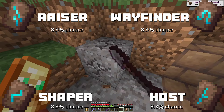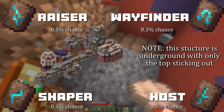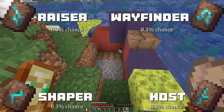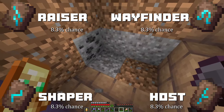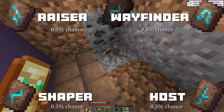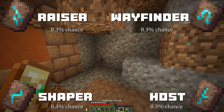For the last four, you're going to need to grab a brush and head to the nearest Trail Ruin. You are going to need to carefully brush away the Suspicious Gravel. Under the Suspicious Gravel, you can find the Armor Trims Wayfinder, Razor, Shaper, and Host, with an 8.3% chance each. Take care not to destroy any of the Suspicious Gravel, because you're not getting that back.